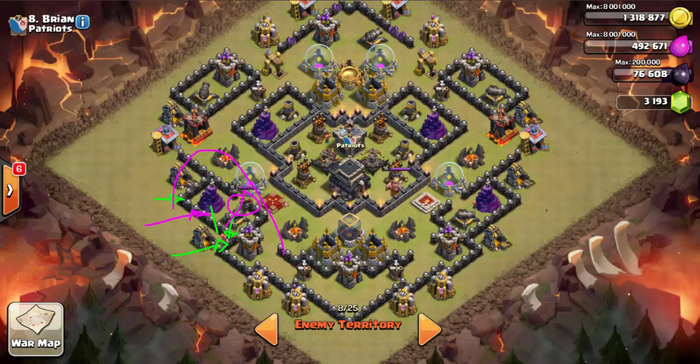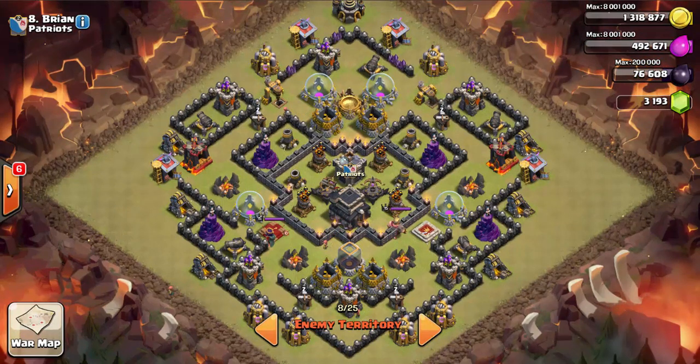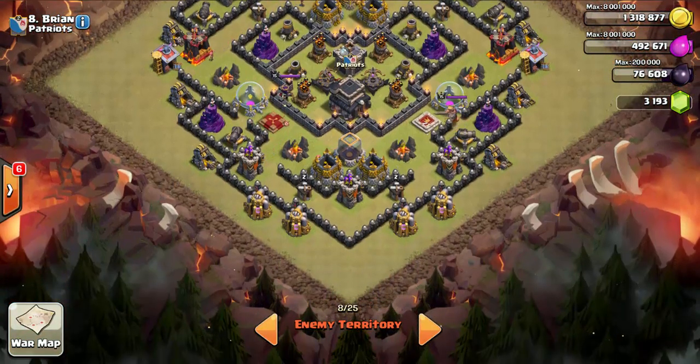After you put your king down, that is when you drop your balloons in this location. When we do our initial loon opener, start up top, kill those buildings, then work your way around. After you've got loons targeting all those areas — do this pretty quickly — drop your giant, then wall breakers, then your king, then your balloons. The giant and barbarian king attract the queen's attention, and the balloons' splash damage will help kill her too.